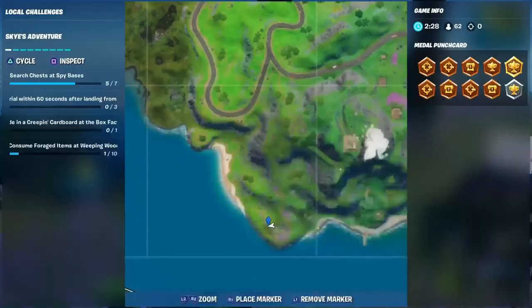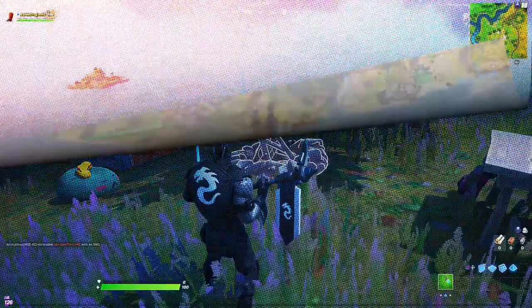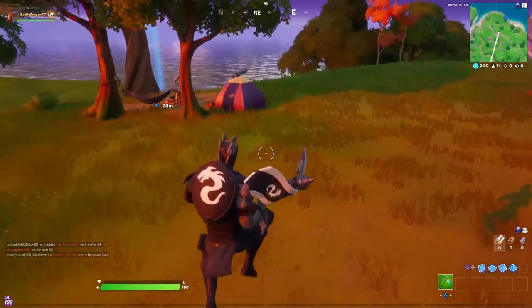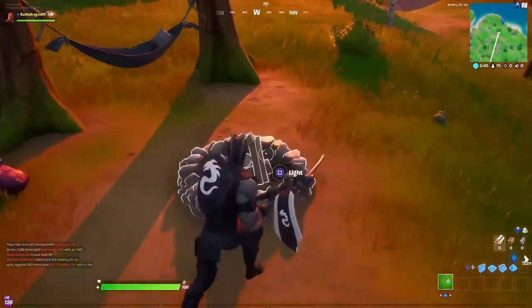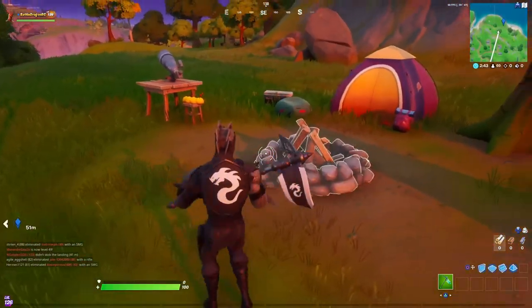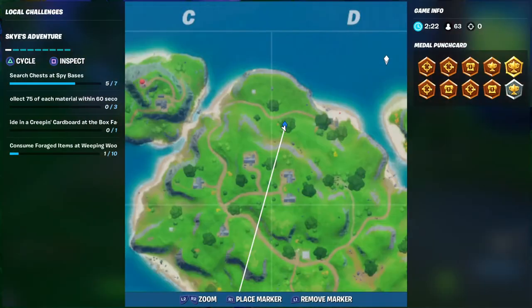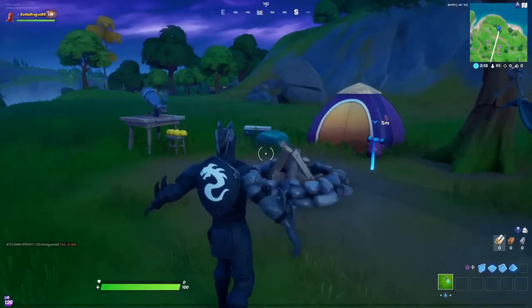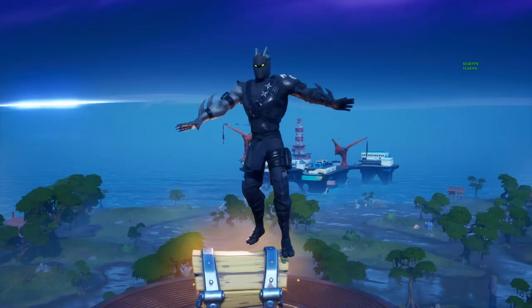Here's a closer look at the location — it's right behind Misty and it's a little bit close to the ocean. Now we're going to our fifth and last location, which is going to be on the right of the Shark, right by the lighthouse — there's going to be some trees. That's the fifth location, right under that tree.